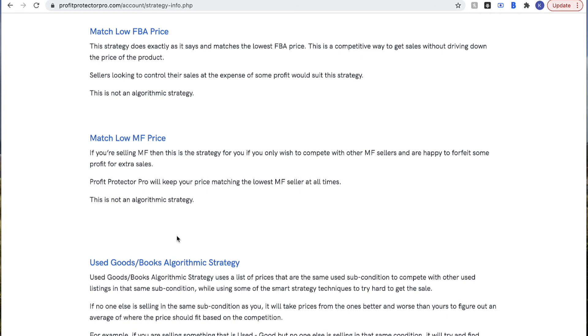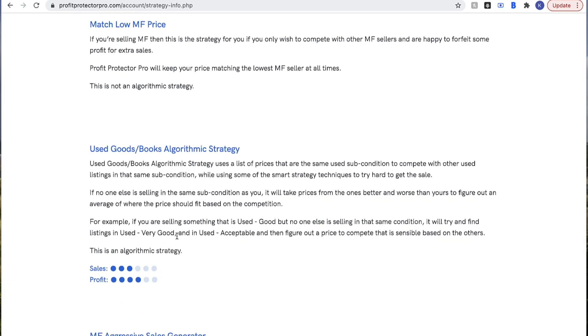Then there's the Used Goods and Books algorithmic strategy for people selling used goods. Profit Protector Pro will look at the sub-conditions of your products and price them appropriately. It's a great strategy because it will always try to get the best price and push up the buy box. It's slightly more profit focused than sales focused and will get you the maximum price for your used goods.